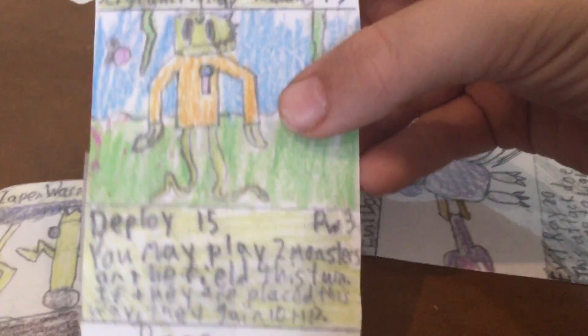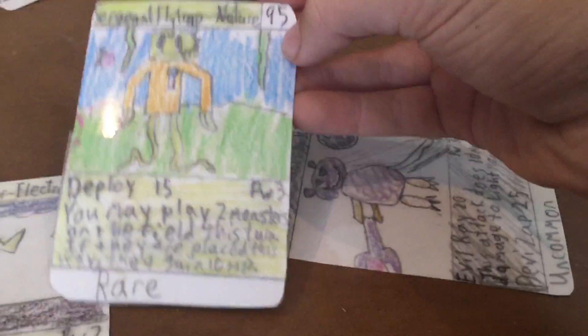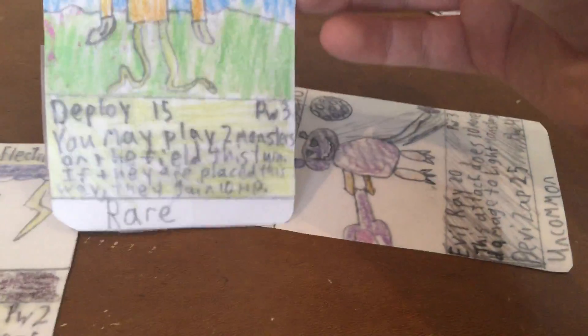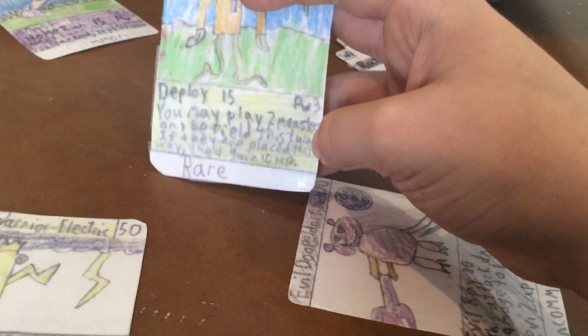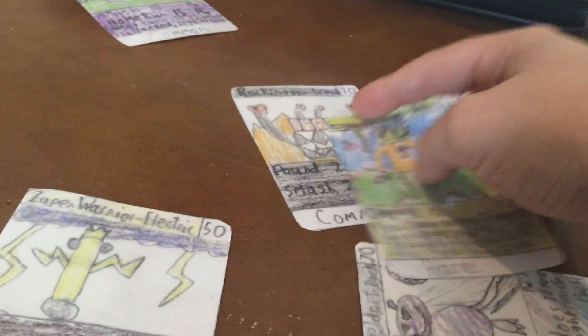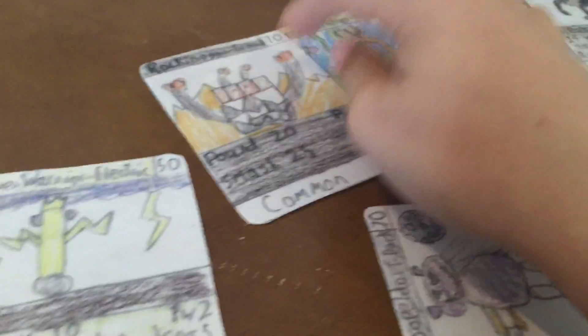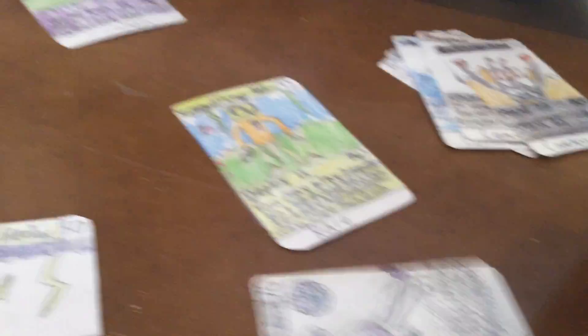The next one I made is my favorite artwork by far, and my favorite card in general — it's Sergeant Flytrap. He's a Nature type with 95 HP, which is the highest so far, though the 2 I'm currently making are higher. His attack Deploy does 15 for only 3 power, or you may play 2 monsters on the field this turn and if they're placed this way they gain 10 HP. That's pretty good. So if you place Rockin' Oggen using this method, he'd have 80 HP — honestly not bad. He is a rare.